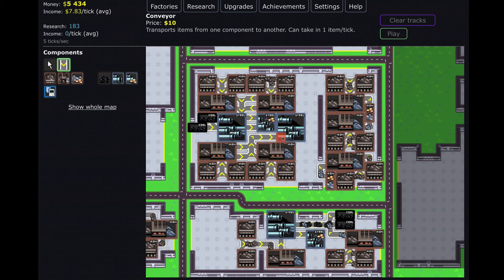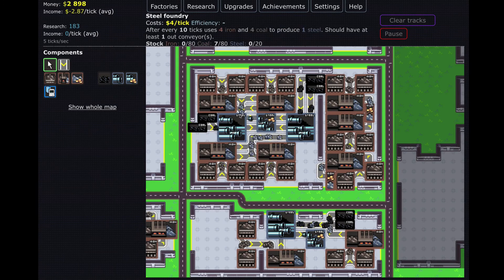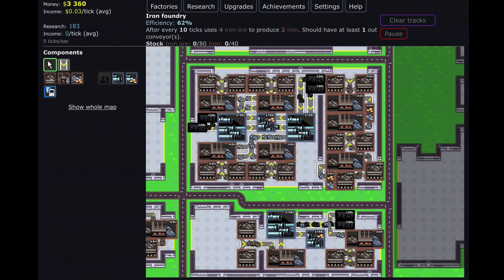We'll bring that around into this one and put two coal up there — always have two just in case to make sure it doesn't get clogged. We'll move this one more over — no big deal. Have both running to it and both into the steel seller. The buyers should be at 100%, all the foundries should be at 100% eventually — two iron every 10 ticks, this uses four iron every 10 ticks. Yep, 100%! Officially 100% across the board.